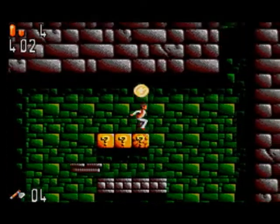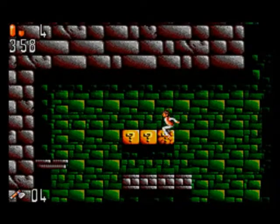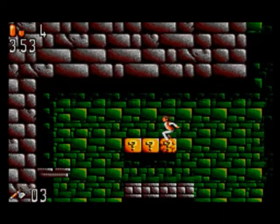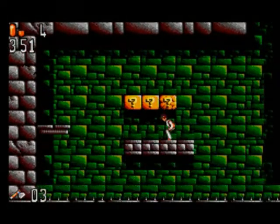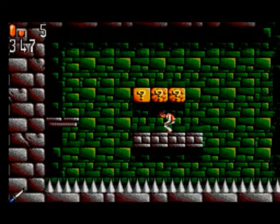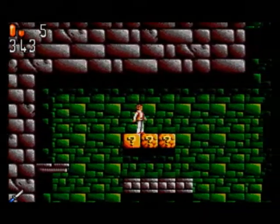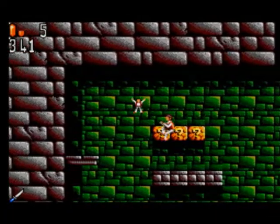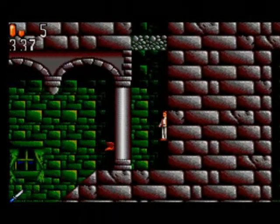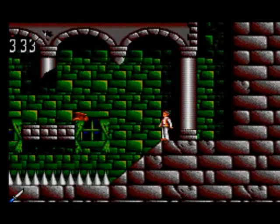There are a few knick-knacks here. This one's actually a life, but it's awkward to get. This one's a continue. Then make it through the wall — that's it. This is where we would have ended up earlier, had we not gone to that secret area.